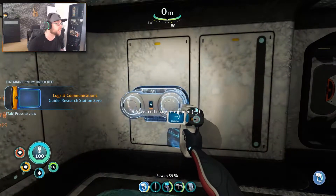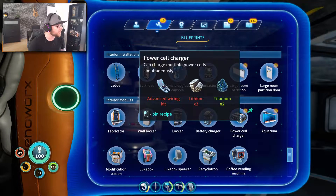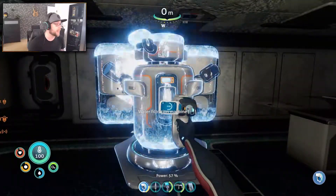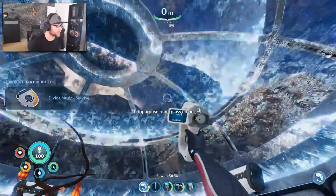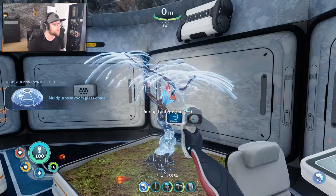Oh, that's a power cell charger. I need this. You only need one? Apparently I — oh, that is not that difficult. Oh well, I need this. Oh, I definitely need that. Oh yeah. It is a good thing we came down here. What is this? It's the lantern tree. Multipurpose glass dome. Oh yeah. I'm gonna go upgrade my base.